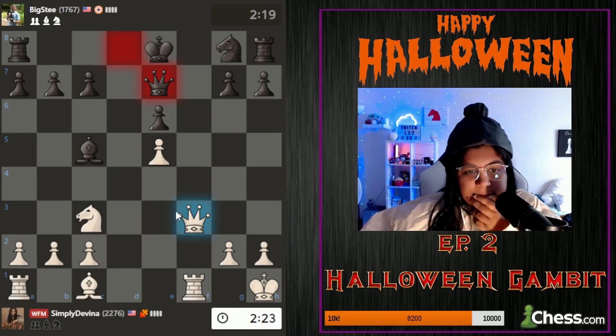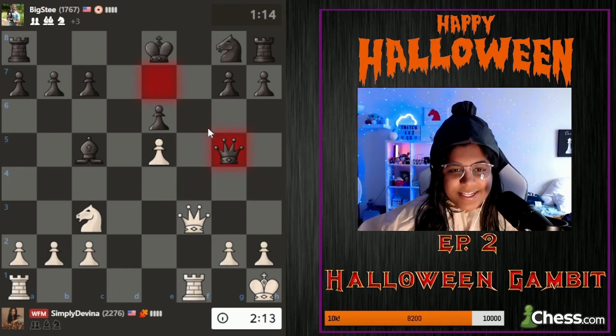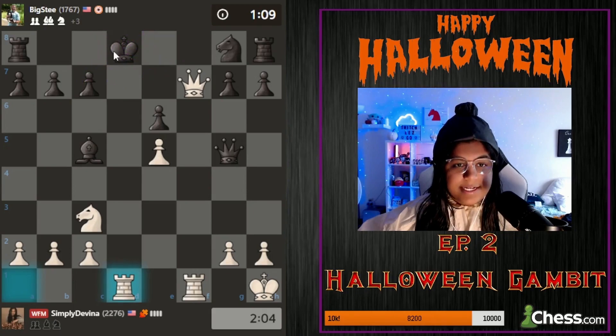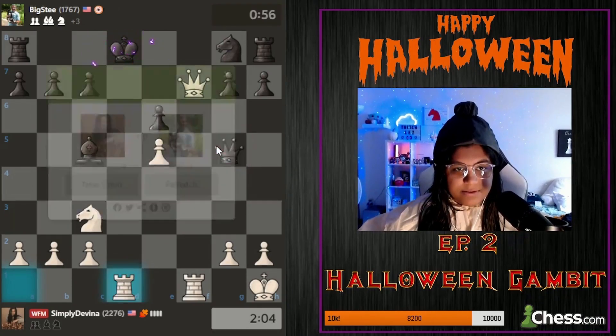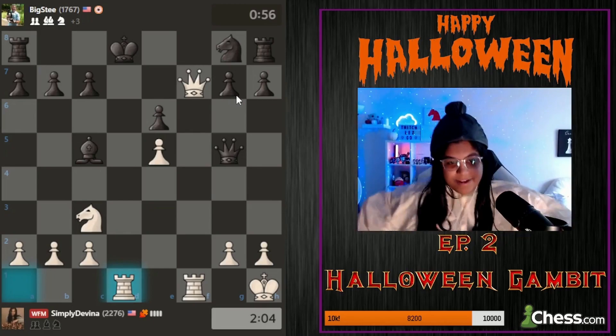Oh wait, I need to calculate - I'm good for bishop g5. He took! The plan is queen f7 and the king has to go to d8, then I bring my other rook into the game with rook d1 check. Now if he moves his king to c8 he's falling for checkmate by queen d7. He goes to b8 and then this is a back-rank mate with the rook supporting - after the queen takes, he resigns! We beat him with the Halloween Gambit.